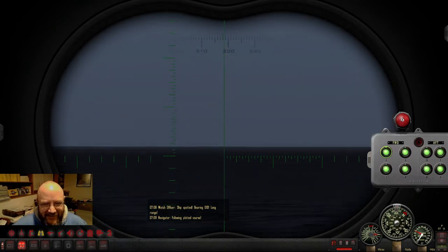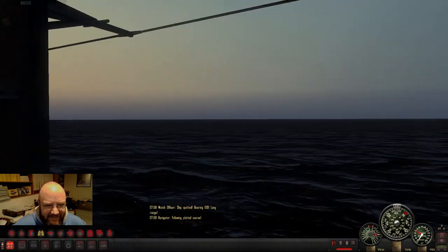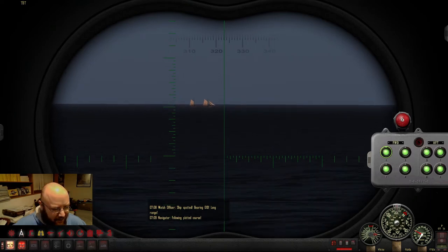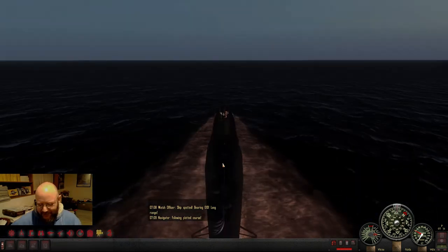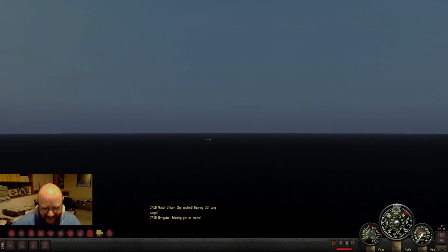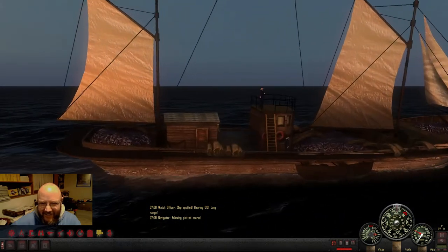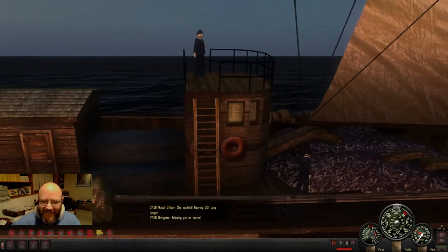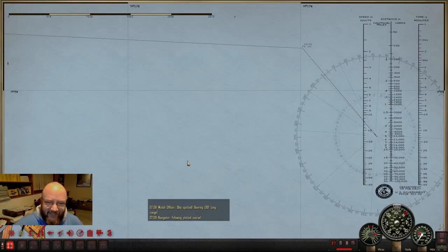Look at that — we got a little sampan out here. That's cool, I don't think I've ever seen one of those in this game. Can't see him really with the naked eye — his bearing is about three-two-zero. Let's do the superman routine and fly out there to check this out. There he is. There's a little Japanese fishing boat way down here in Cam Ranh Bay. Look at these guys — hey fellas, how's today's catch? Looking pretty good!